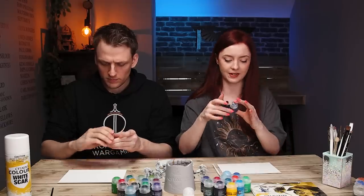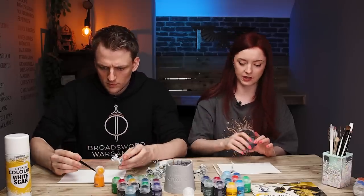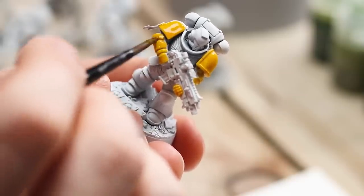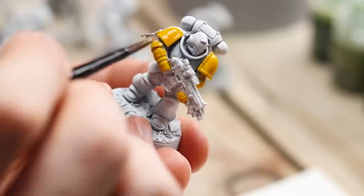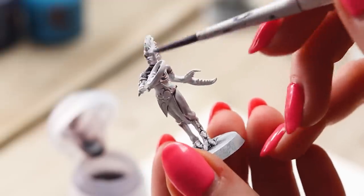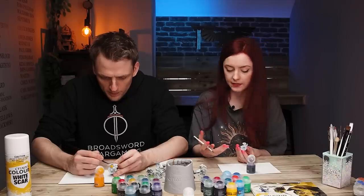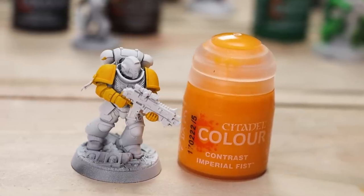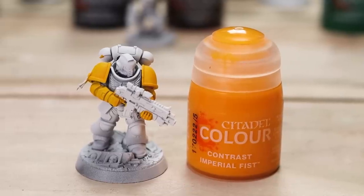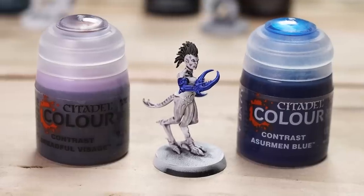I've not used Dreadful Visage before — I'm really excited. It's a perfect Slaaneshi colour and it's going to go on my Daemonette skin. I have a lot of Daemonettes to paint. Imperial Fist went on just how I remembered — one of the universally liked paints at the event — you get a really smooth yellow with a nice bit of contrast. Dreadful Visage though — I was expecting something opaque like the yellow but this is more see-through. The amount of contrast medium or water you use really does have an effect. My final thoughts on Dreadful Visage are not great — this feels much more like a shade than a contrast paint and I will be using it as such.